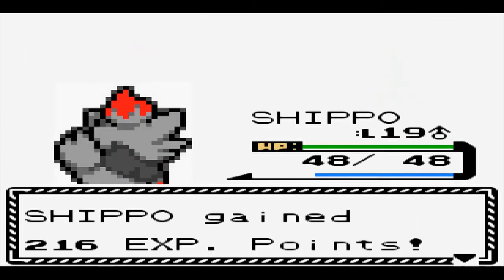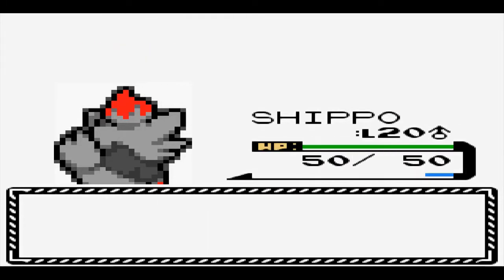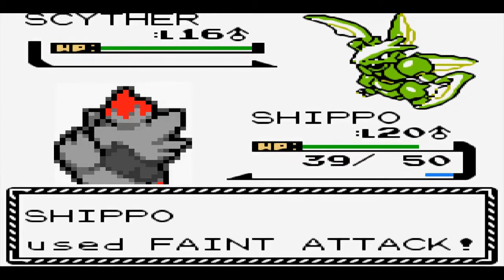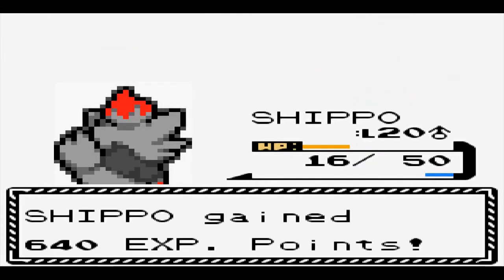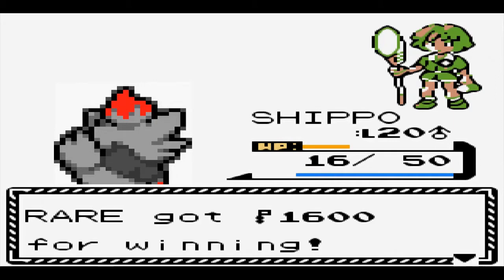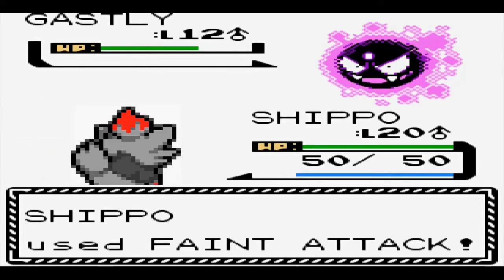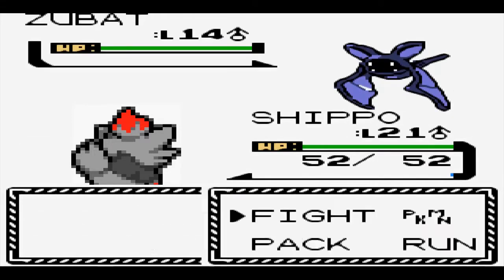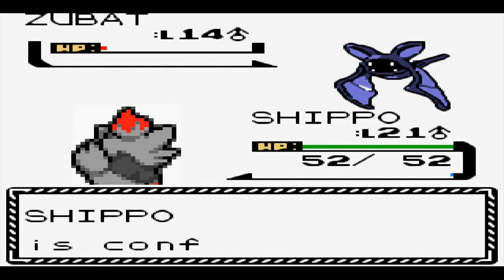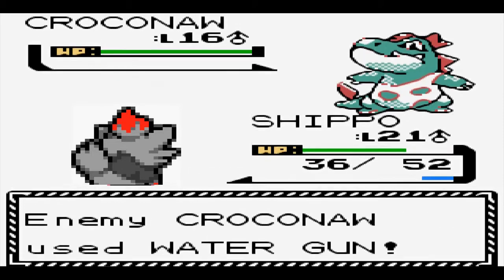After saving the Slowpoke boys from the well, we reach level 19 and take on our second gym with Bugsy. Bugsy I was nervous about, being a Dark type and all, but because Bugsy made some terrible move choices during the fight, we were able to defeat him on our first try. We can't celebrate for too long though, as our rival actually knocks out Shippo for the first time in this run, due to some bad confusion luck from Zubat. With a few more levels, we should be able to one-shot Zubat and two-shot Croconaw. Let's try this again.